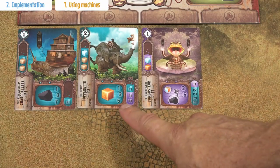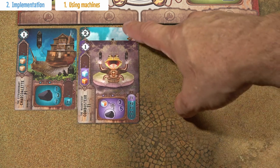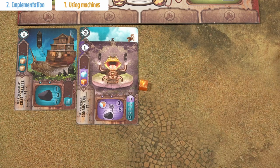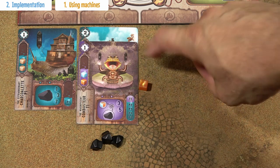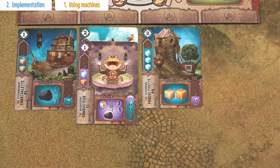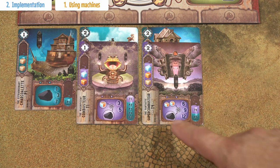You can also combine transformation cards with production cards together — but only 1 transformation card with 1 production card. It works such that the production card produces the resource, which is then immediately used by the transformation machine. So in this case, 1 copper would be transformed into 3 tokens of charcoalium. Because you can only combine 1 production and 1 transformation card, you can never get 5 tokens of charcoalium from this combination. In another example, this production card produces 1 wood and 1 copper, combined with a transformation card that automatically transforms these 2 resources into 6 tokens of charcoalium.